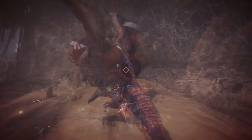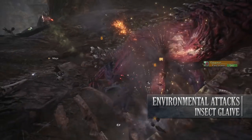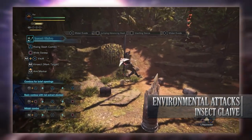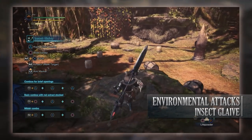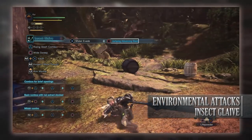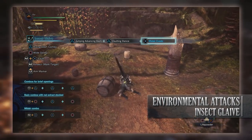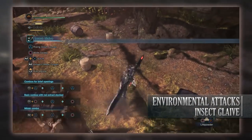Aerial and environmental moves are also available depending on whether you have red extract. If you jump off a ledge or a tree you can press triangle for a Jumping Slash or Strong Jumping Slash, or circle for a Jumping Advance Slash or Strong Jumping Advance Slash. You can also mid-air evade with a direction and X. When sliding down a slope and pressing triangle, you'll perform a Jumping Advance Slash — normally the circle move while airborne.